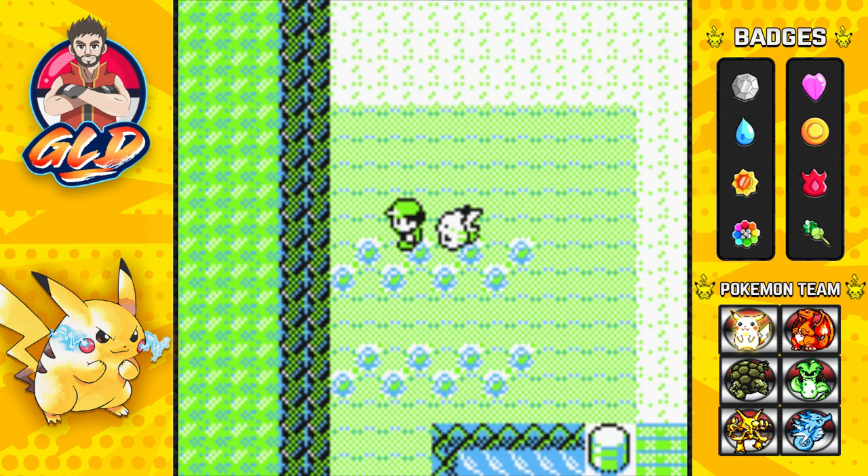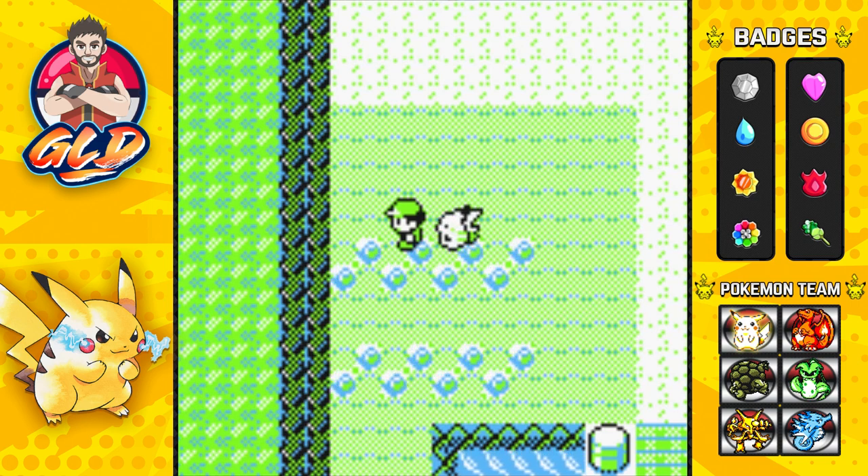If you guys are 90s babies like I am, you probably remember the Mew rumor — that there was a truck next to the S.S. Anne, and if you moved it you could obtain a Mew. That was a total lie, but then this came to be: the Mew glitch. And believe it or not guys, this is actually the legit way to capture a Mew without a Game Shark.